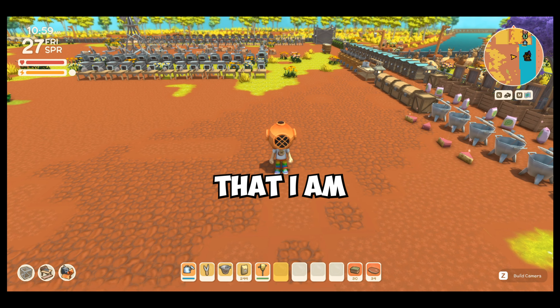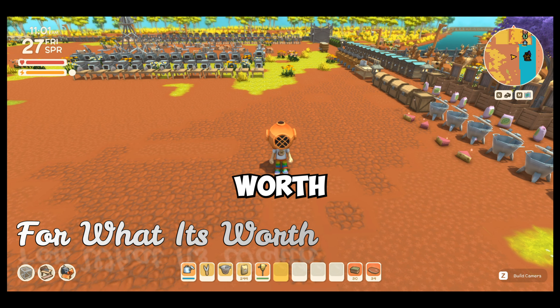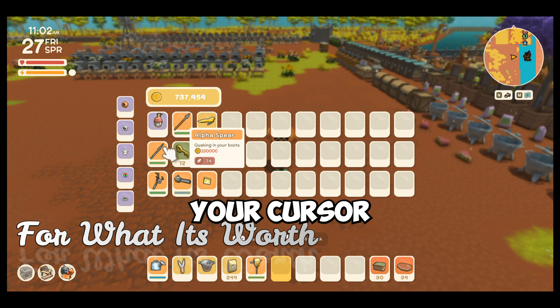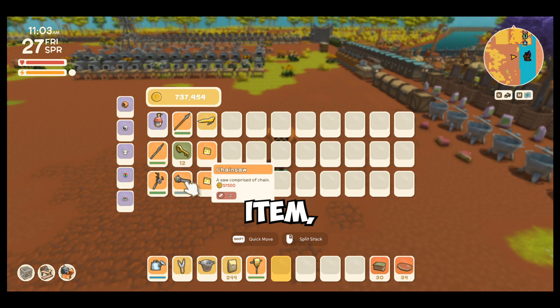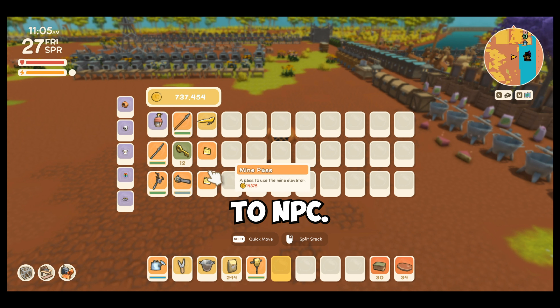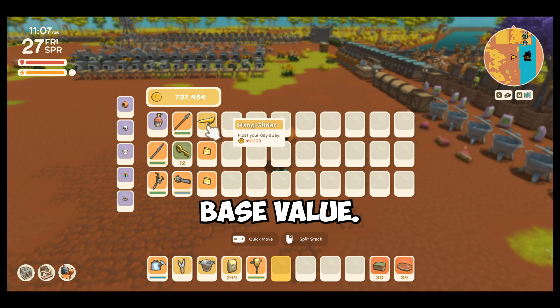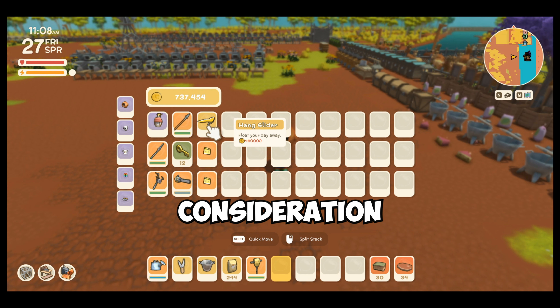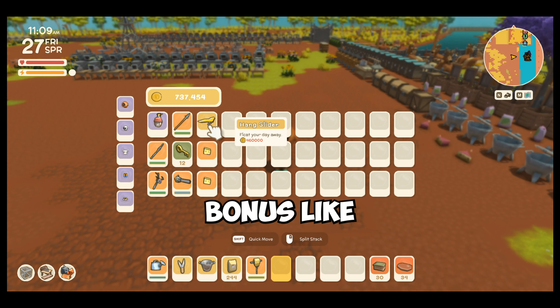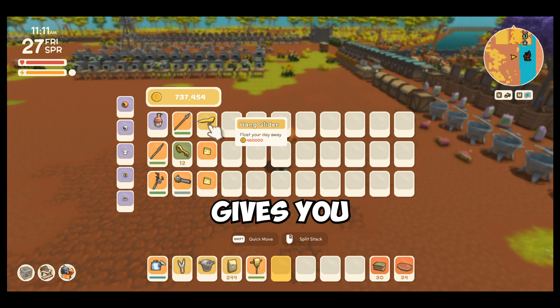So the last mod that I am going to share with you guys is called For What It's Worth. In this mod, if your cursor moves around to each item, you will see the item's worth when you sell it to an NPC. The value shown here is only the base value — it is not taking into consideration additional bonuses like the commerce license, or NPCs like Jimmy that give you additional sell value bonuses.